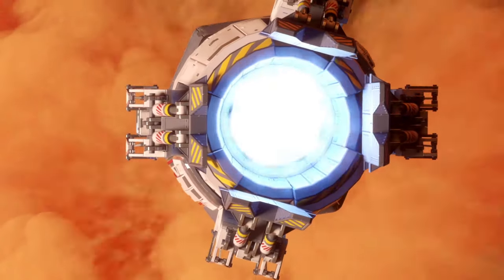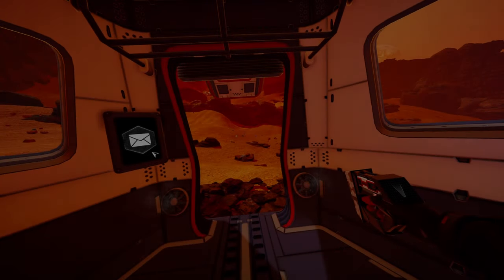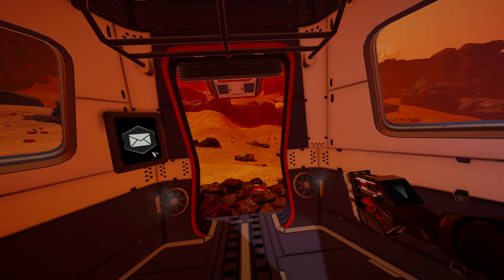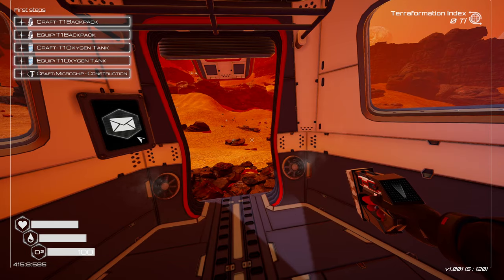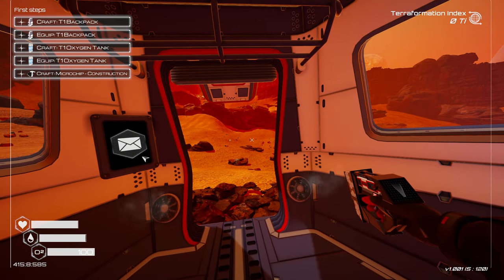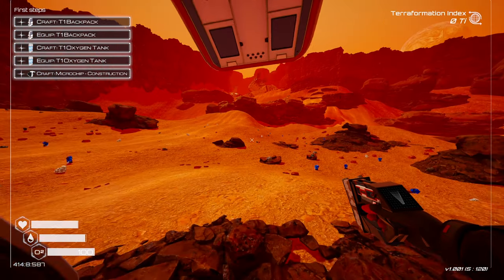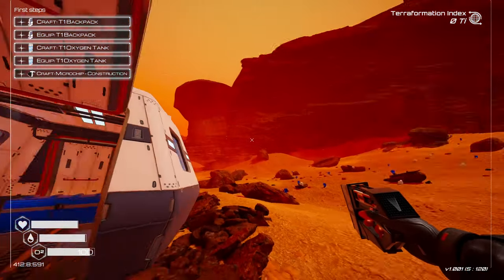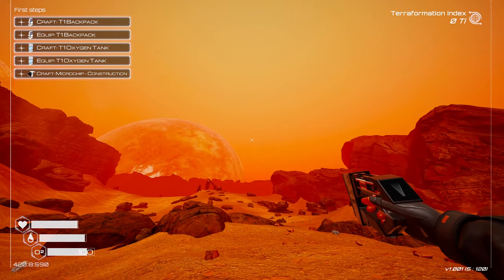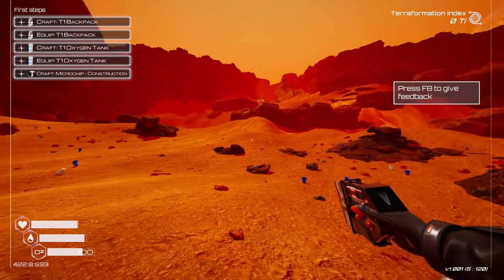There's a little cutscene — that wasn't there before, completely new. We have some first steps up there to craft certain things, and then we have our terraformation index and our survivability meters down there — oxygen, health, water, all that fun stuff. You can see it's red, it's barren — it's Mars. But our goal of the game is to terraform this. It's called Planet Crafter — we craft the planet, terraform it, and collect all kinds of materials.